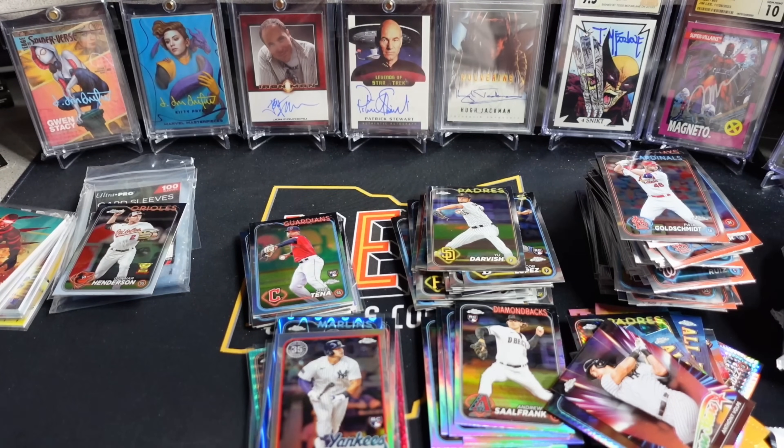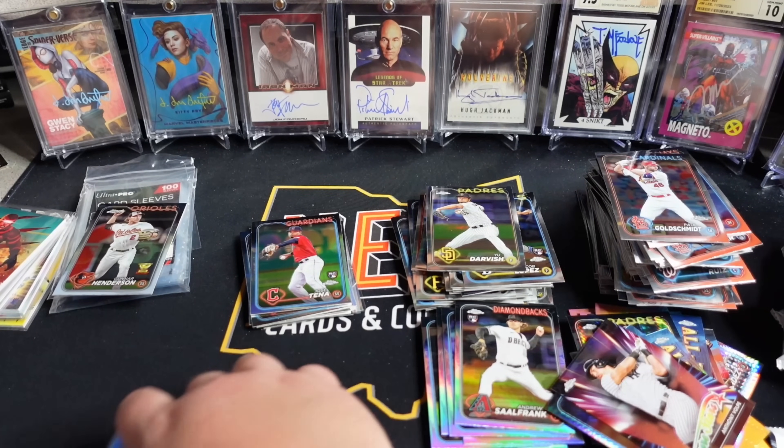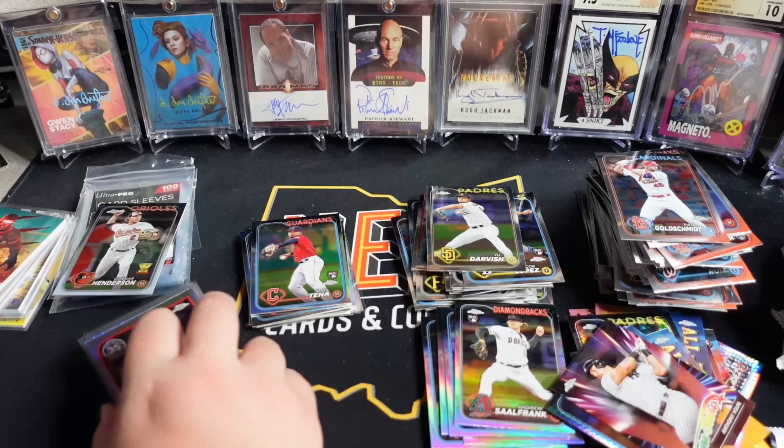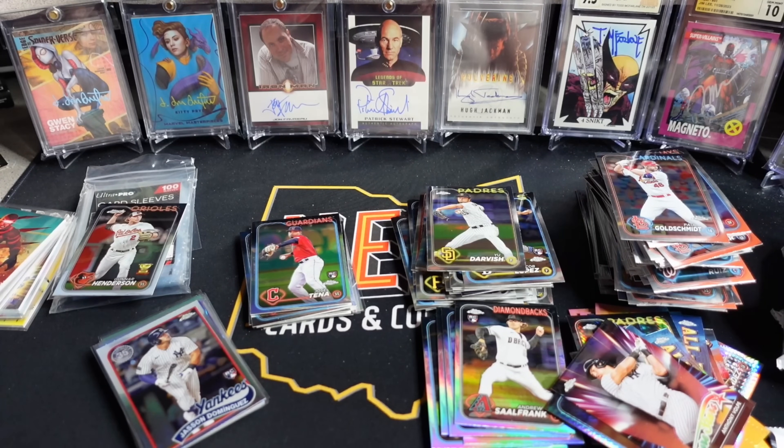So we'll set the Gunnar to the side. I'll double check to make sure I didn't miss anything. When you're opening Jumbo, you're really all in on hoping to hit a good auto — that's what you're paying the premium for, four autos per box. Curious for your thoughts and comments down below. If you ripped any of this, let me know how it went for you. We'll catch you boys and girls on the next one. Peace.